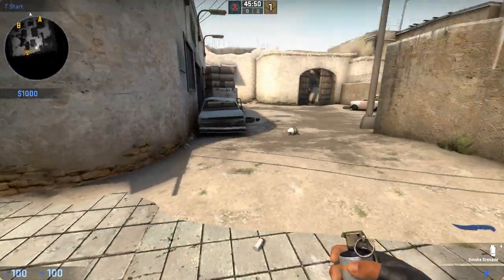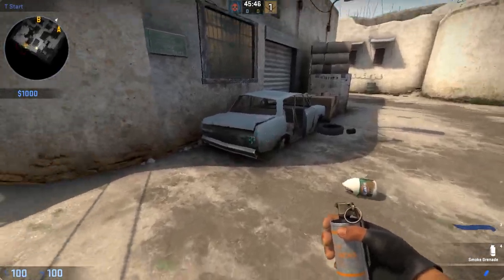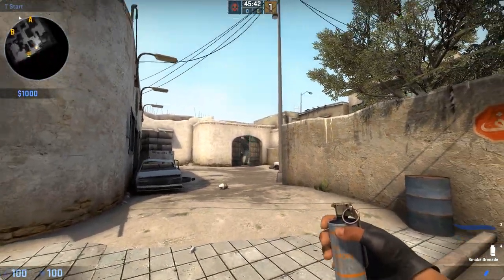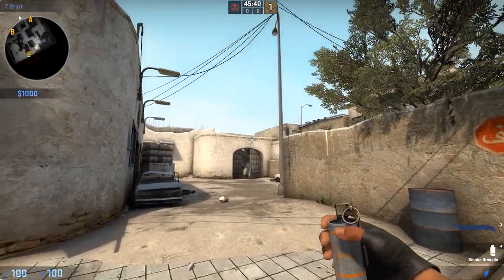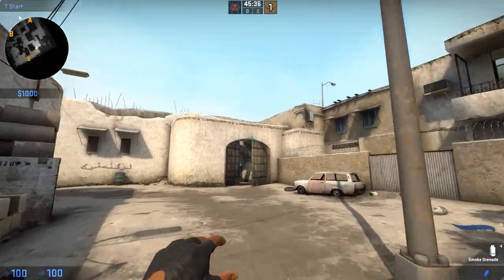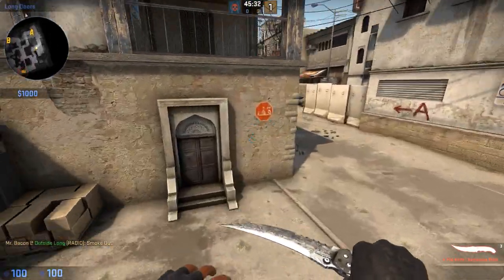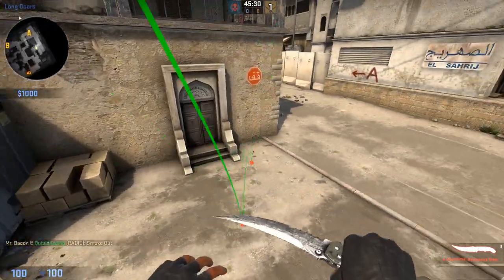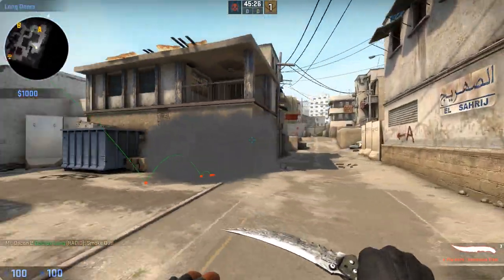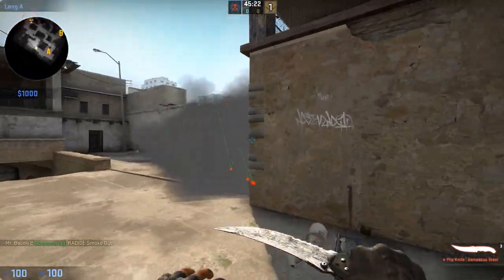In order to do the smoke, say if you're rushing long A, you're going to want to crouch in between this car and this corner here. Aim at the right door, kind of the handle part area, and you're going to lob it over. So say you're rushing, you pull it in, crouch in between the car and the corner, and you lob it over. This smoke is going to bounce off the roof and it's going to effectively come down and smoke up the corner, giving you a pretty clear smoke and stopping any CT's from killing anybody at the T side.